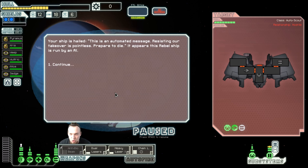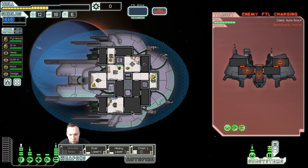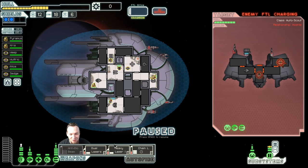Our ship is hailed with an automated message: 'Resisting our takeover is pointless. Prepare to die.' It appears this rebel ship is run by an AI. We won't really be using our beam laser then, so we're going to start with the chain laser and try to take down their weapons. They don't have any shields so we're going to target everything. They do have irons, so we've got to go for the weapons first.